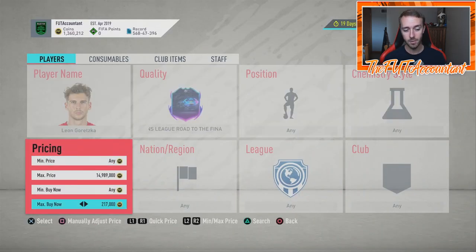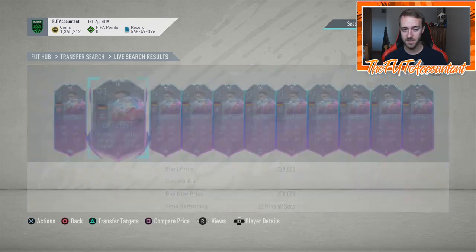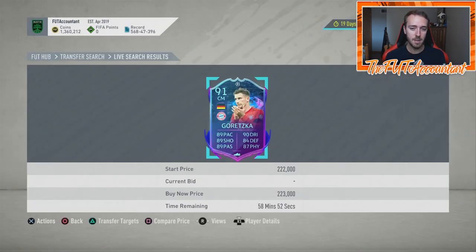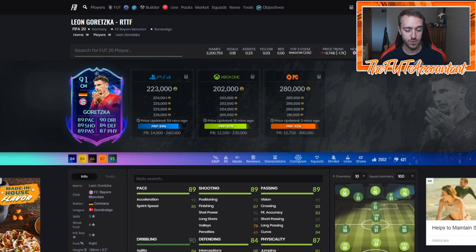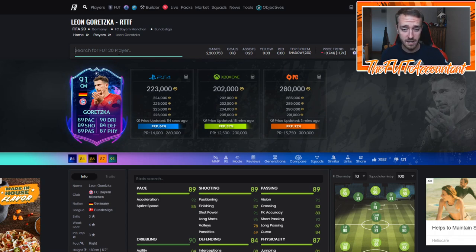A card that you actually want to hold is this Goretzka road to the final — they're up 3-0. Goretzka is basically guaranteed to get an upgrade and he is dropping right now. He was like 240, 230,000 coins and he's 223K at the moment. I think people are starting to sell because they know Bayern Munich is probably going to win today and they're taking the cash pregame. This card has a price range max of 260K, but Goretzka's player moments SBC is 850K on the market for basically the same card when you can buy this one for 223K. So this card does have more room to rise. If you have him, you might as well hold and hope for a price range update — we haven't had one on a lot of these for so long.